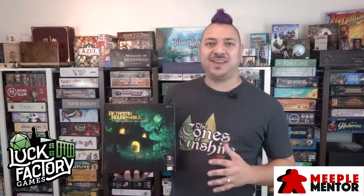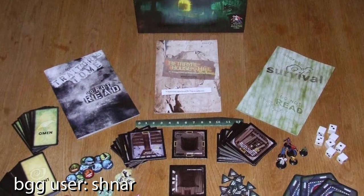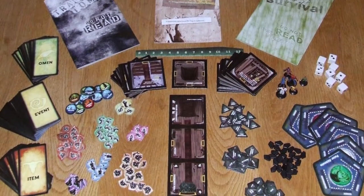Betrayal at House on the Hill is a classic early 2000s game that is co-op at first. As you explore this haunted house and tiles get revealed as players move their miniature around, sometimes one player will trigger an event known as a haunt. They then check the haunt manual, which ends up making them either a traitor, controlling a monster, or somehow against the other players.